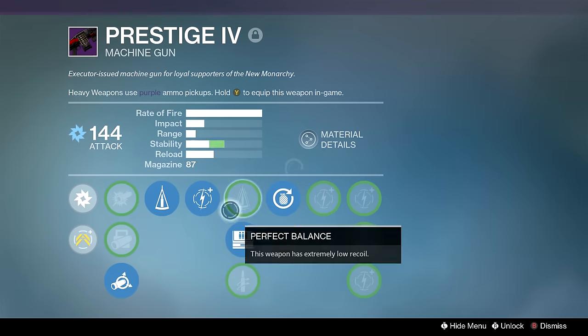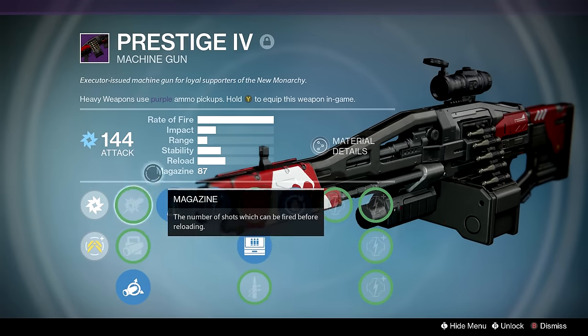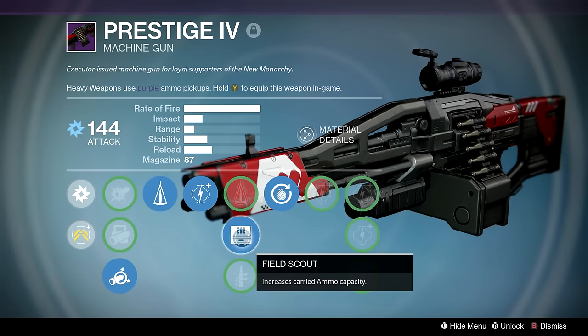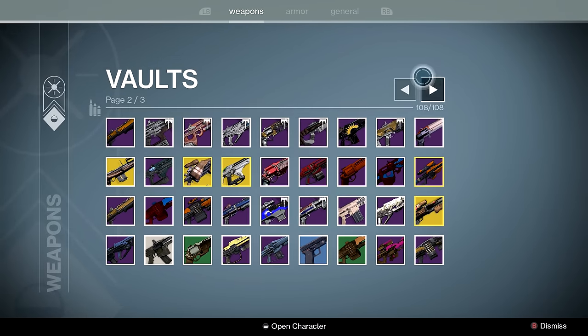Finally on to page three — hallelujah. Prestige — I can't say anything too positive about this, but it's one of the rarer guns in its archetype. Used to be a New Monarchy gun in year one. Smart Drift, Counterbalance, Field Scout, and Grenadier. I keep it on my Titan usually, but for this video I swapped stuff around to make sense.